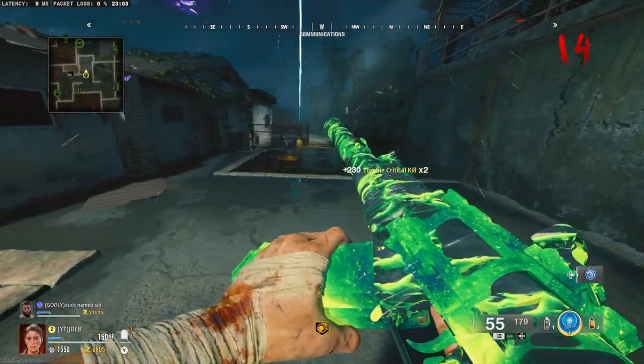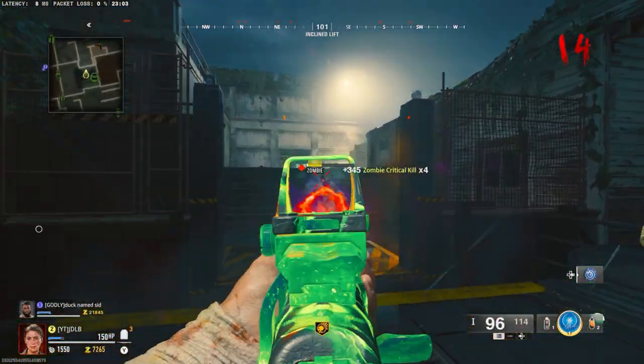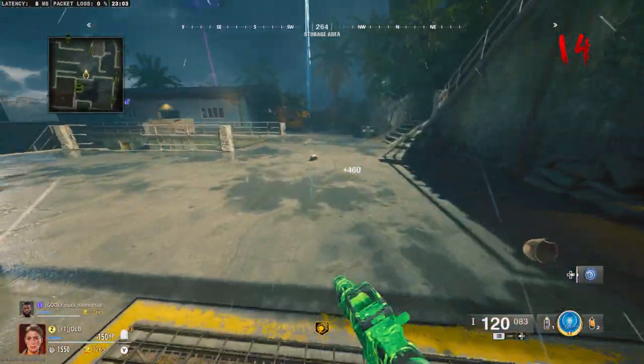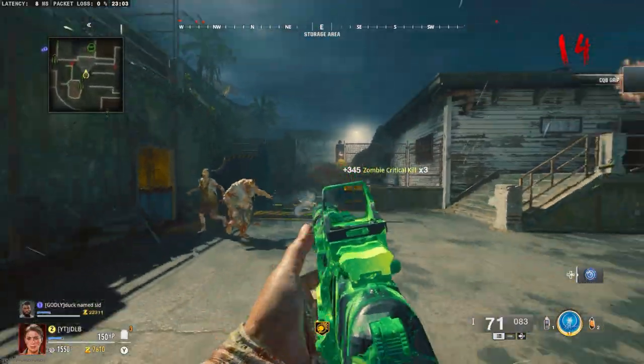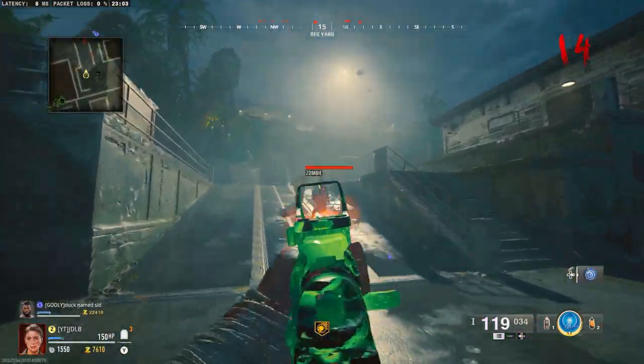Now we're getting into a rhythm - more zombies coming. This is it boys: doing this got me Opal on three guns in two days and second prestige level 26 - my level's bugging out.